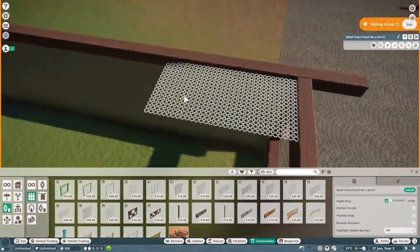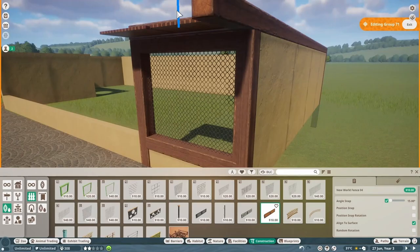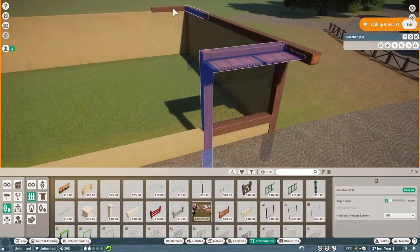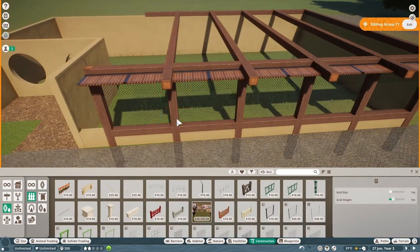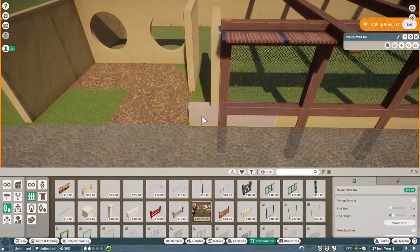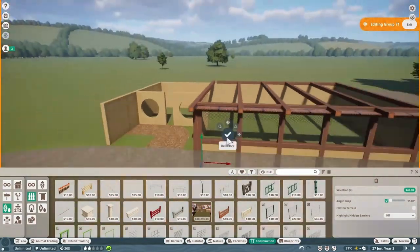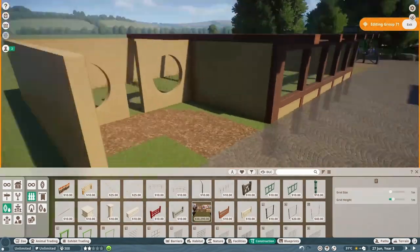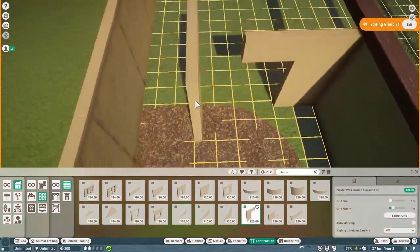I know that meerkats usually live in desert-type environments, but I don't think for this zoo I'm going to go for a very realistic approach where the animals need to live in their specific climate. Because this is a sandbox zoo, I'm not really focused on what the animals need or what's best for them. I know that sounds ethically wrong, but that's the way I want to do it because this is my first ever time playing Planet Zoo for YouTube and I really don't want it to feel like I'm working too hard.